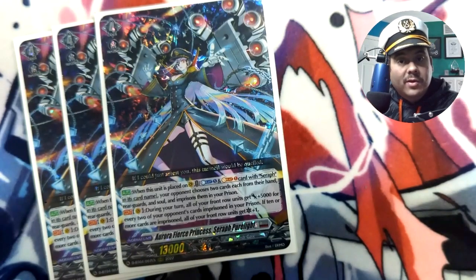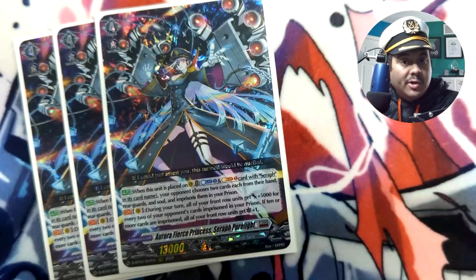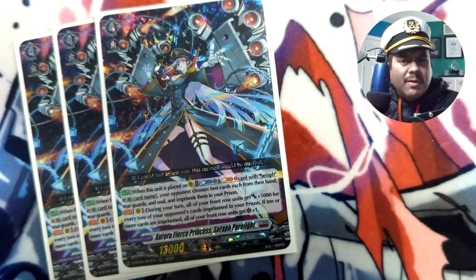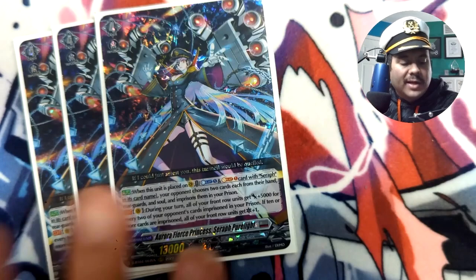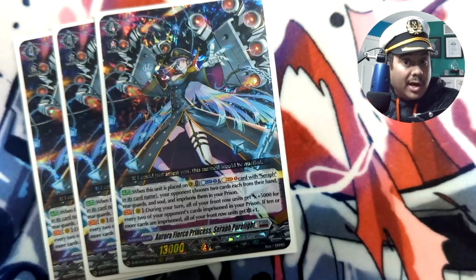We're playing three copies of Seraph Pure Light, the Grade 4 you want to ride on turn four and re-ride moving forward. I reduced this to three because Security Upgrader is a Grade 1 that I play a full set of — it superior rides wherever Pure Light is, whether in deck, hand, or drop. Most of the time you're riding from deck, but if some end up in the drop you can get those back too, so I'm comfortable at three copies.